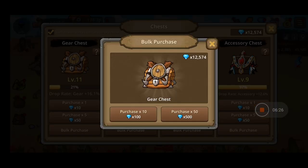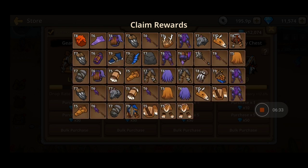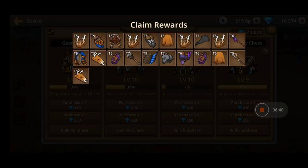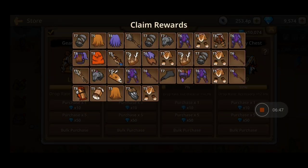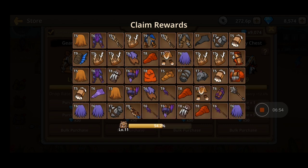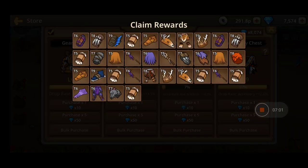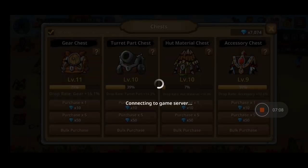You'll have the chests: gear chest, dot chest, hard chest, and accessory chest. Definitely buy the bulk options. I'm going to use my gemstones to show you what you can buy. With each gear level you gain, you get a better drop rate, so your chests will give you higher-level gear rather than level three, four, or five items - helping you synthesize faster and reach level 13, 14, and so on.